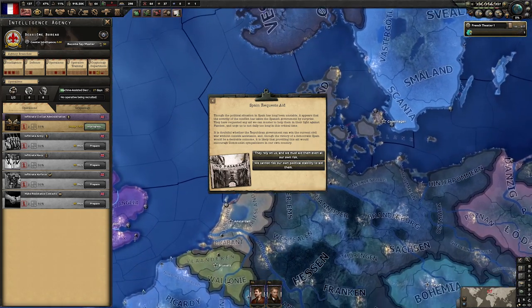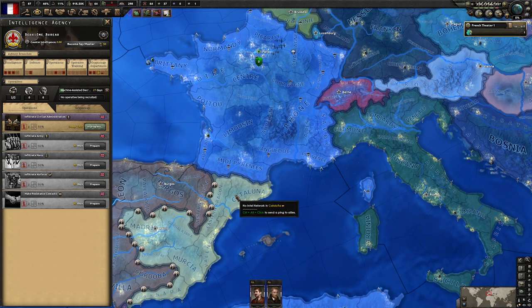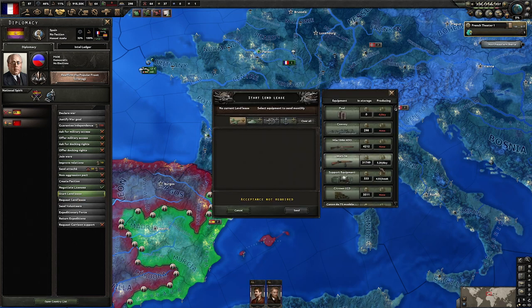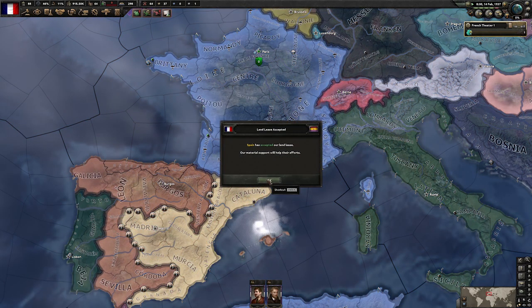The event "Spain Requests Aid" can and will fire if the Spanish Civil War has fired in your game. There are two options: one is you do absolutely nothing, and the other is taking a small hit in political power and boosting communist support in your country to lend-lease equipment to the Republic in Spain in exchange for more army experience. Personally, I prefer to give them some of our worst equipment in exchange for some very valuable military experience. So we start a lend-lease — a few thousand of our worst guns and one percent of our monthly production of cannons. We can always cancel this later, but it will give us a nice trickle of army experience.